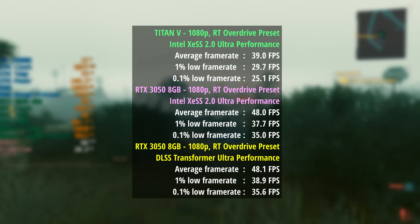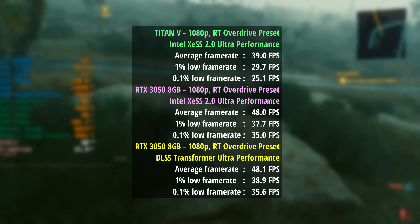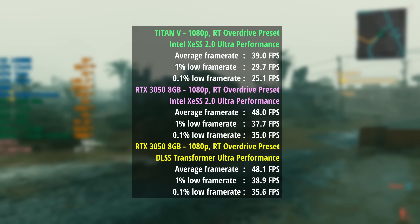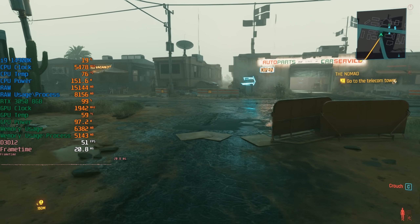The 1% low was actually slightly better at 39, as was the 0.1% number at 36. There's no real performance difference there, but visually DLSS looks so much better than XESS. Of course it's a shame we can't utilize it on the Titan V, but that's just how things are.